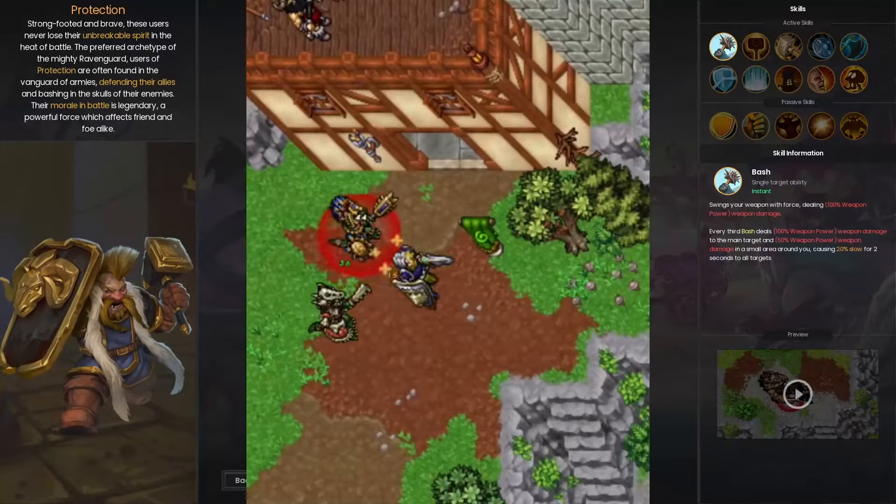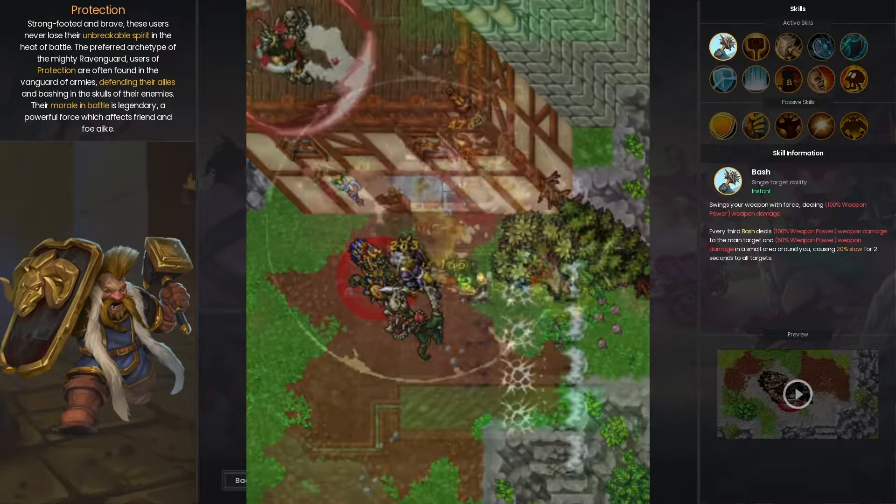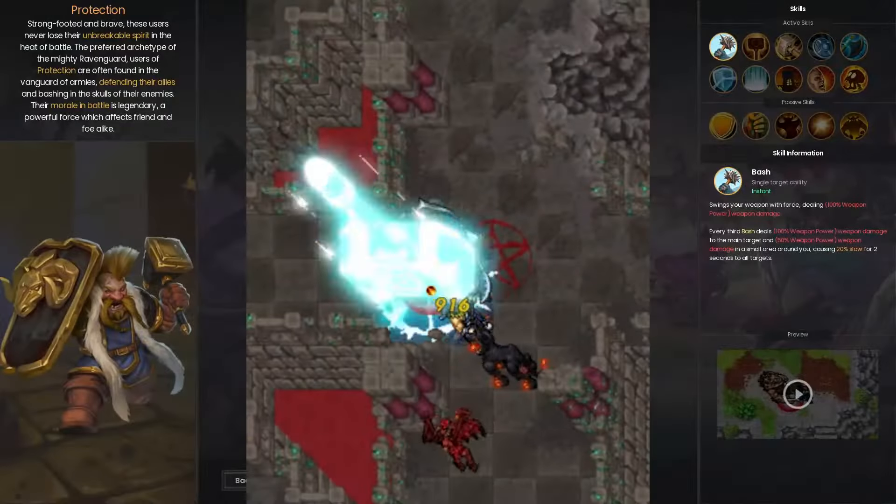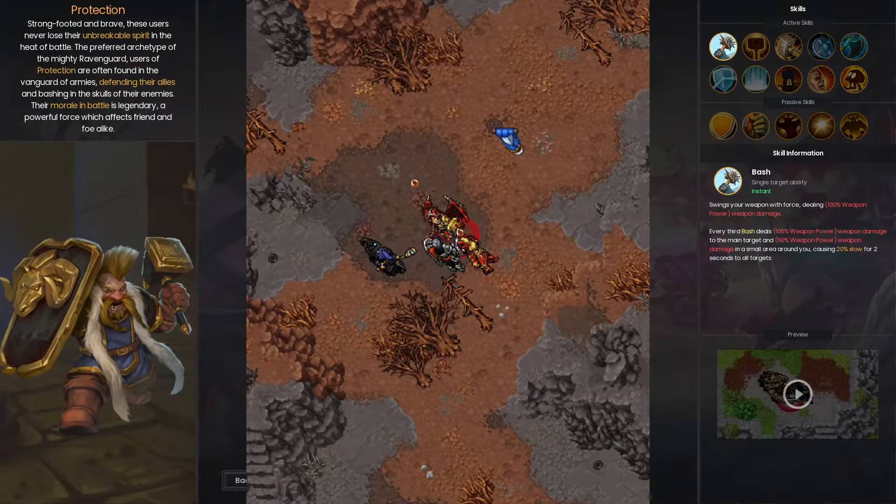Protection possesses many strong defensive capabilities making them perfect for tanking. While they're able to taunt, they are not just good for tanking — they can be paired with any archetype to increase survival through self healing and reducing incoming damage.